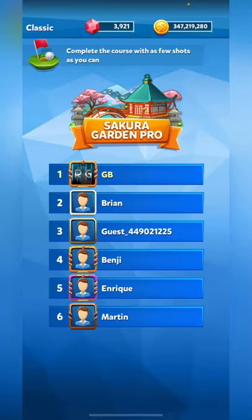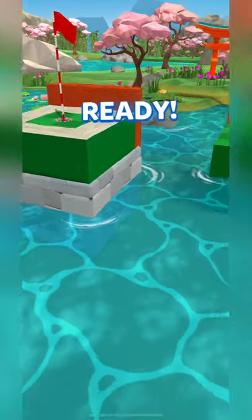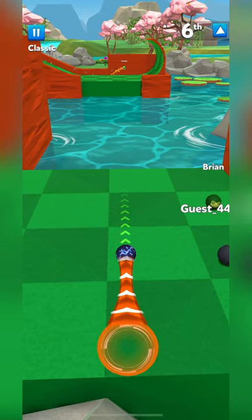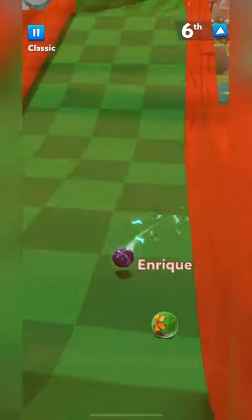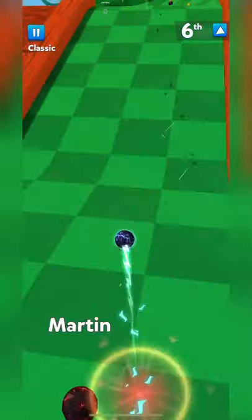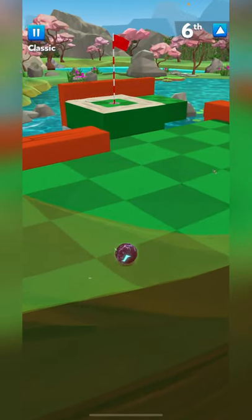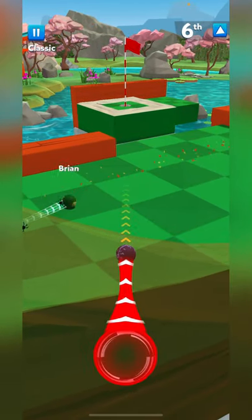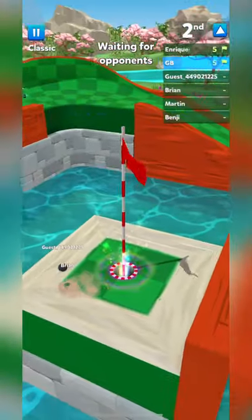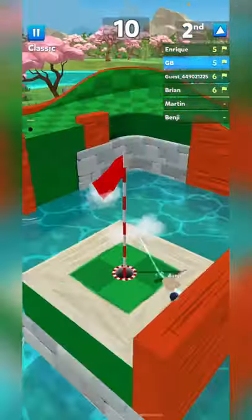Hopefully we get ourselves a nice little tiebreaker here today. Shootout — they have some unique shootout holes, they're not too difficult, so I like them. Oh man, that guy's definitely got a higher power club because he jumped from there all the way to over here. Nope — but hey, we saved a shot there. And ol' Enrique skipping all the way across over there didn't do any better.